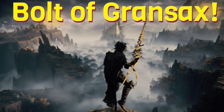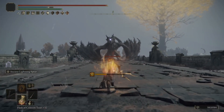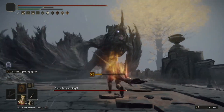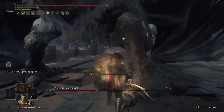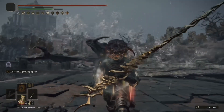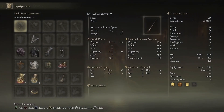Next up we have the Bolt of Gransax — one of the easiest weapons to use and it does a lot of damage too. The Bolt of Gransax is really easy because it has a ridiculous amount of range and good damage as well, especially for first playthroughs or the beginning of new game plus cycles. That range lets you use it from a safe place, which makes it incredibly easy to use, understand, and get good damage out of. It's a fantastic weapon for first playthroughs, and even second playthroughs, though it does have a drop-off around Journey 4 or 5. Even so, it does fantastic damage and has great range.